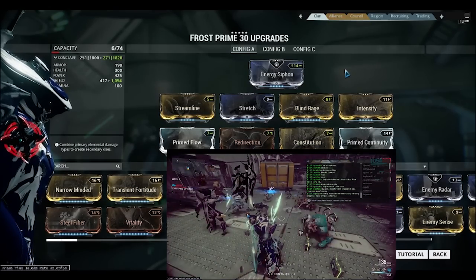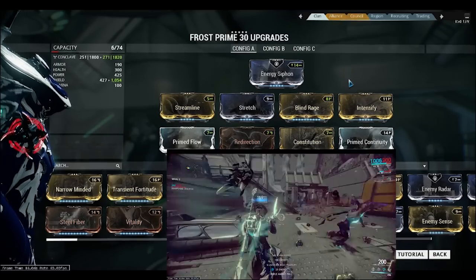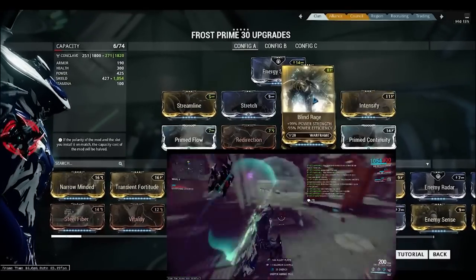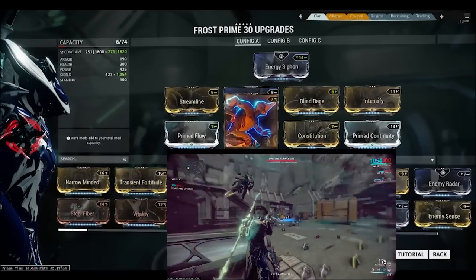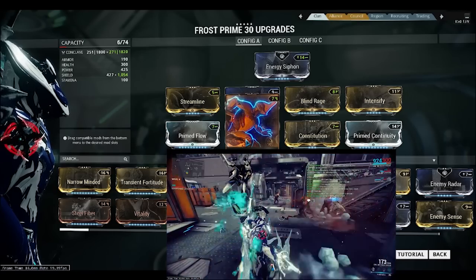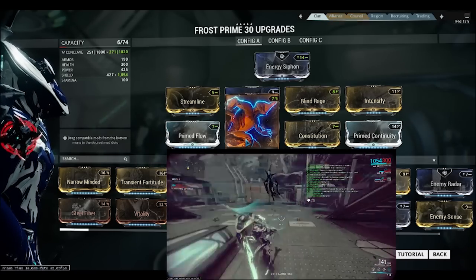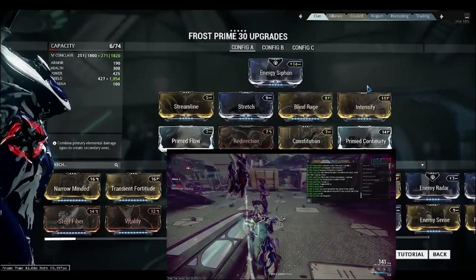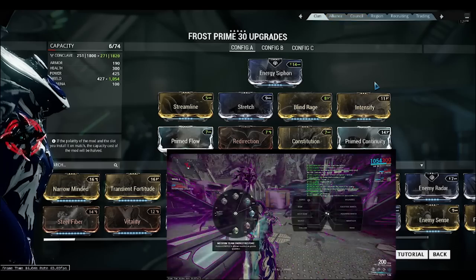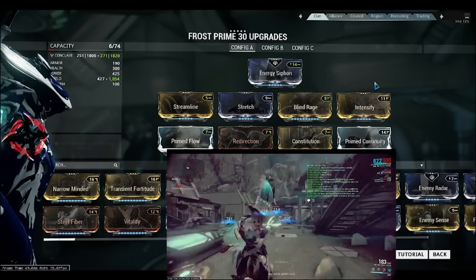The Frost Hybrid Build consists of Strength, Range, and Duration. As you can see, I have my Range, my Strength, and my Duration here. For the tanky part, it depends on whether you want Vitality or Redirection. The Snow Globe for the Hybrid Build lasts 54 seconds.